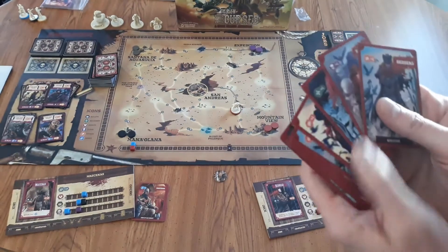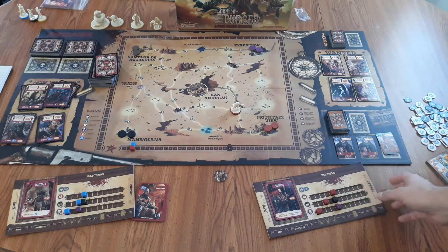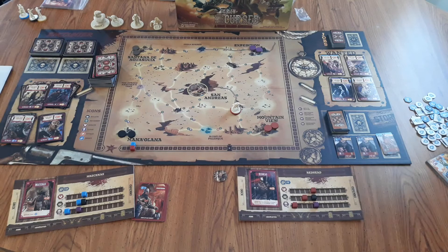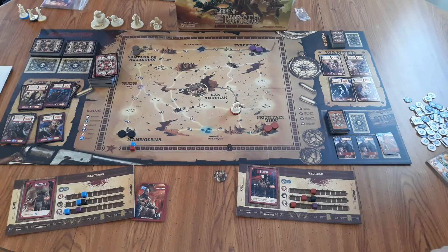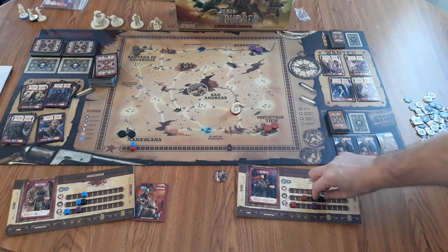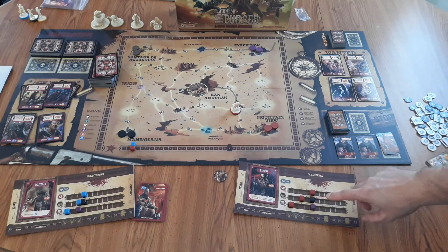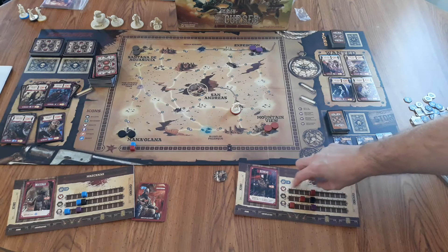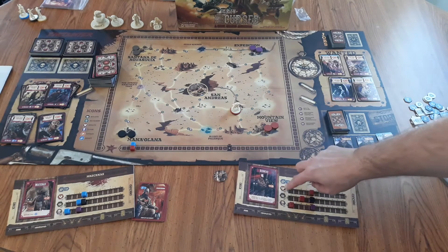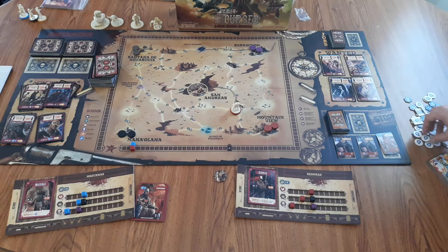Next, select your character. Each character has their own unique starting deck, their own player card and stat tracker. Take the purple token and put that on the maximum curse threshold — the little black symbol — and set your curse to zero. Take your black cube and put it on the bullet tracker at the maximum bullet capacity, then set your bullets to the number for your character. Take your health tracker and set it on whatever level heart your character has, and if your character starts with money or water, give them that as well.